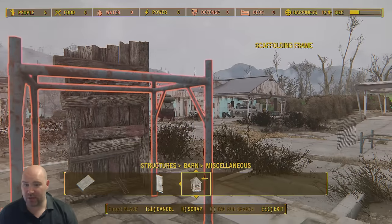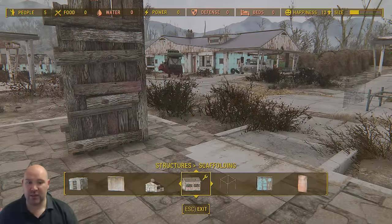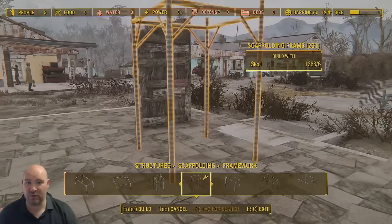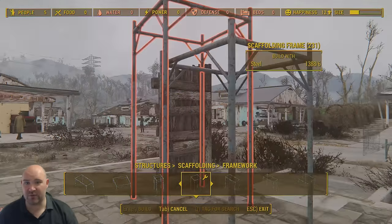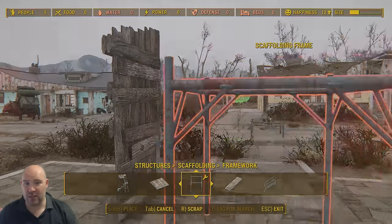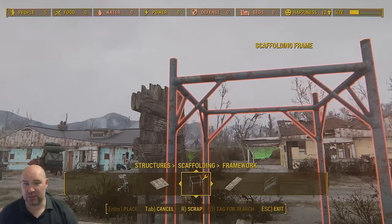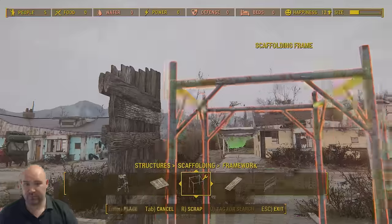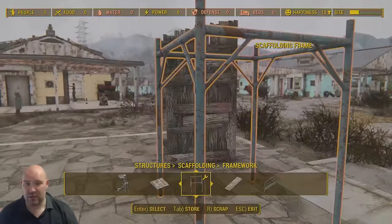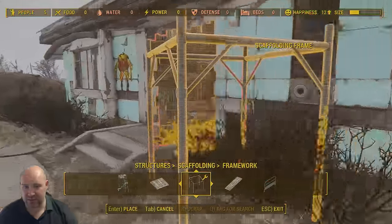Another way to get better control is to pick an object that's roughly the height you're going to be placing it at. In this case, it's probably better to use a slightly taller foundation and start that foundation at roughly the height you want the object to end up. If you're placing something in the air, start the foundation down low. Then you can just group-select it and bring it into the house.